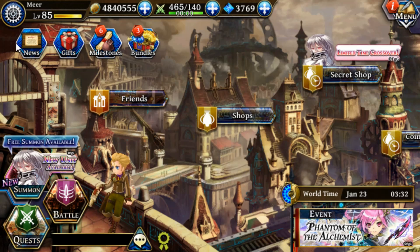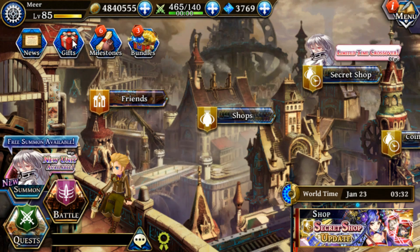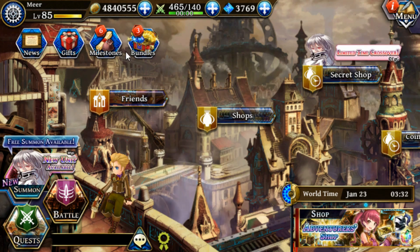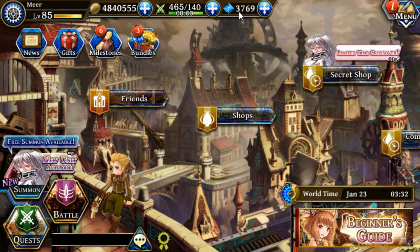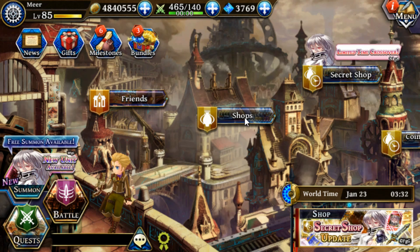In the town quest hub, there are a number of useful menus and places. The main ones are your news, where Gumi posts new news such as new banners or new events coming up. Your gifts, where Gumi sends you gifts. Your milestones, which is your quest log. Your bundles, which lets you purchase gems, the premium currency. And if you haven't completed them yet, you will have a challenge icon here as well. Then there's your friends list and the shops.